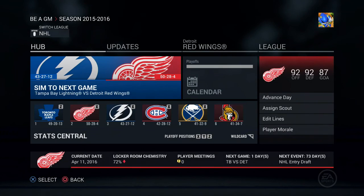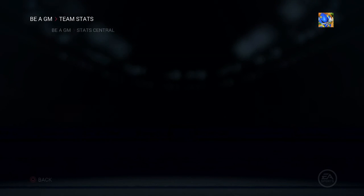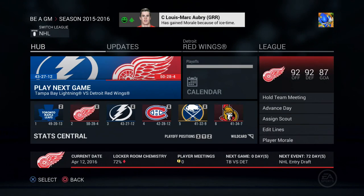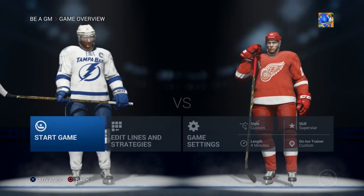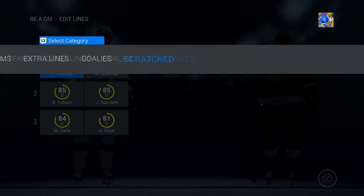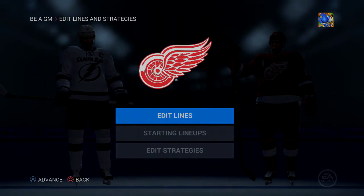We've got Tampa Bay in the first round. I'm curious — I didn't see Ben Bishop in the goalie stats, so he might have gotten hurt. We're heading into the game; I'll show you the lines. We have home ice advantage. Here are our lines and here are Tampa Bay's offense, defense, and goalies. Hope you enjoyed — see you in the next one!